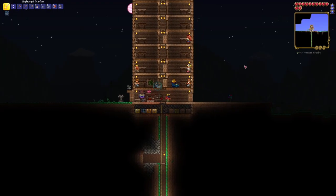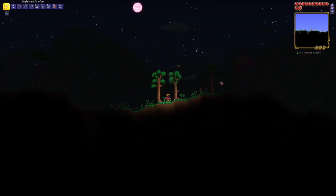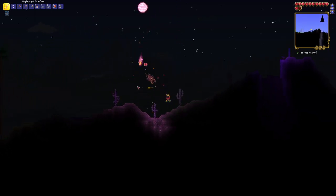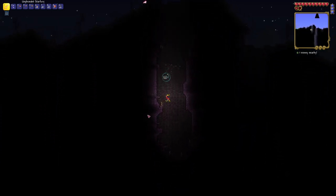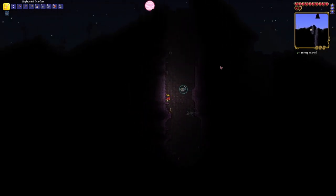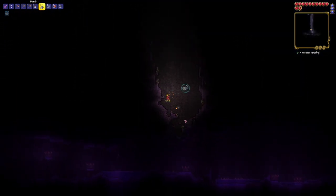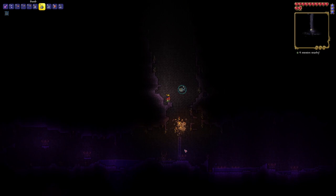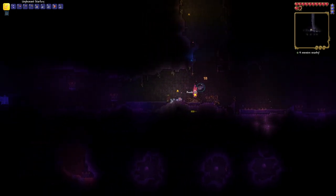Gold does not dig through this stuff so I'm gonna have to go get some bombs. I think I prefer the way the corruption generates because it's a little bit less labyrinthine and more straightforward. I like the crimson aesthetically - although I've already spoken about the fact that I don't really like either aesthetically. Let's try this hole - okay, this is actually much worse. I should make some armor. I also want some deathweed. Star fury is really working out well for us.